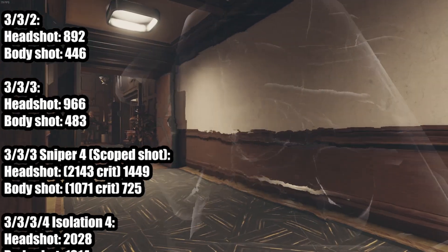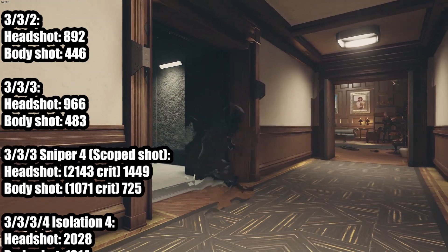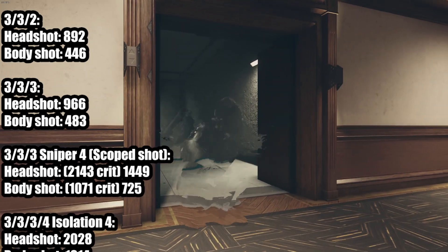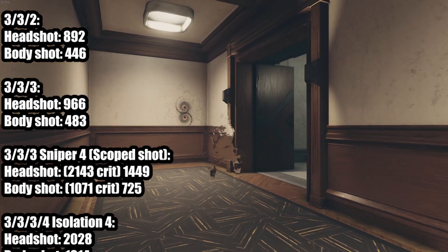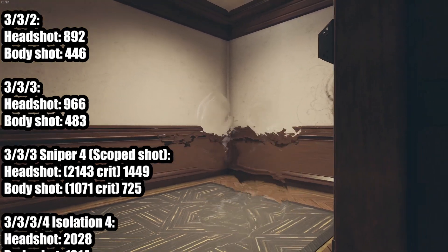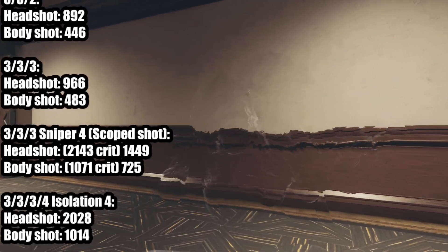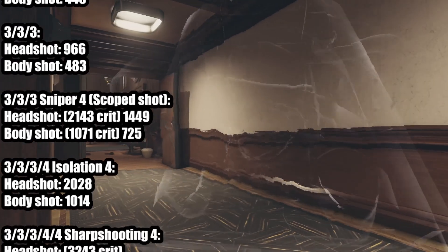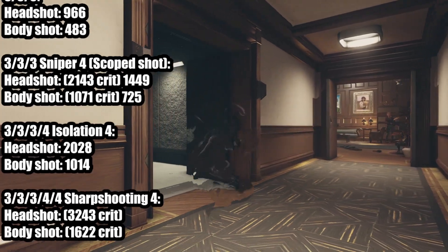You need a scope on your rifle. A short scope is the only thing you can equip on this specific rifle per the crafting bench — if you find one with a different scope, you can't craft that. At this point we're doing some huge damage. We've almost doubled our damage once again with sniper rank 4 with scopes, and then with isolation rank 4, we now deal 1,000 damage body shots, which is really insane.